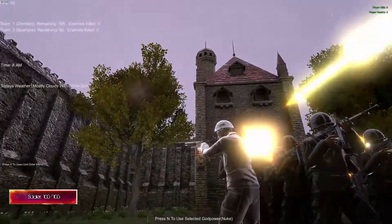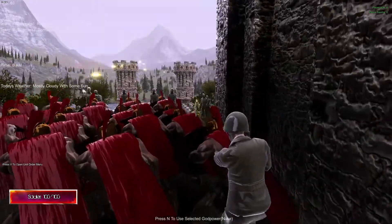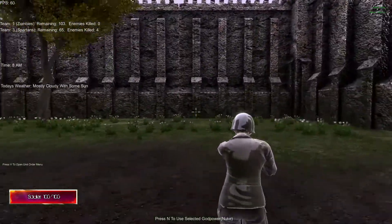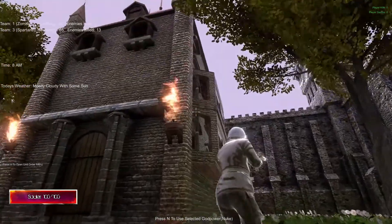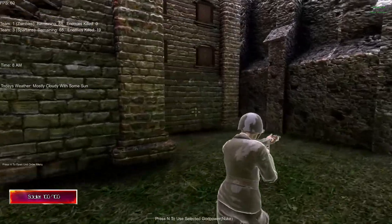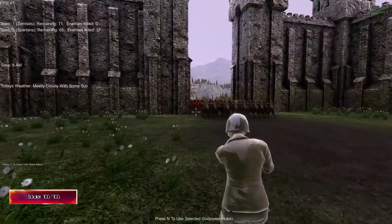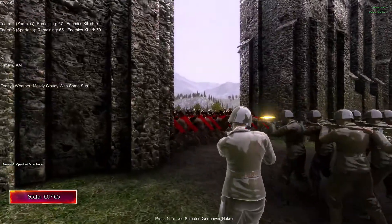I'll pick one soldier in order to be in the action. They are a little bit slow in movement. I would like to go up there but I don't think there is any way I can. I assume the zombies are totally massacred — and it seems that way.